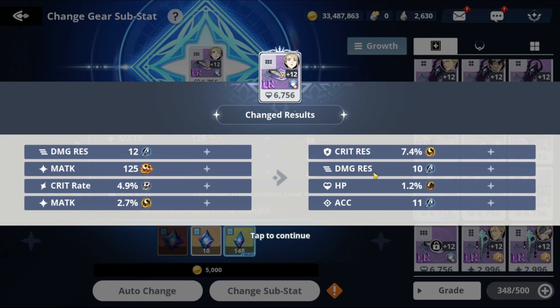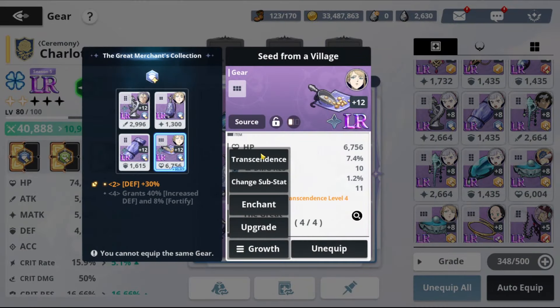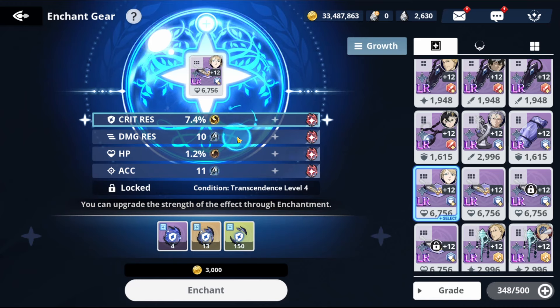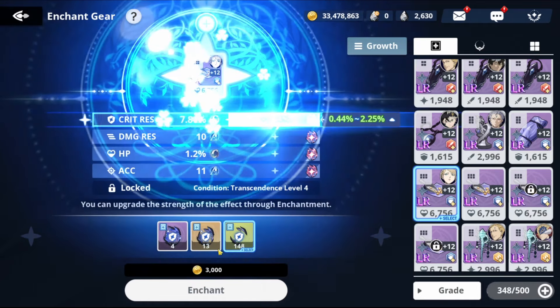We got damage res — acc is not really needed, but even with a C HP, the S critical res makes up for it, so we're keeping this one. When you get a good piece, go here and try to upgrade the stats. The purple upgrade material is the best, so I'll save purple for later and use the orange for now. The purple gives a higher percentage, but as a free-to-play try to use orange first.